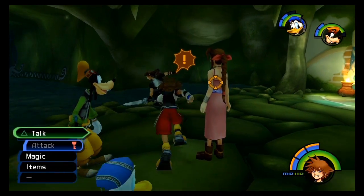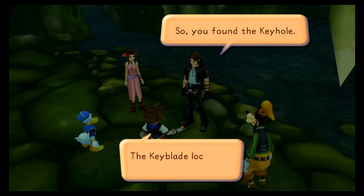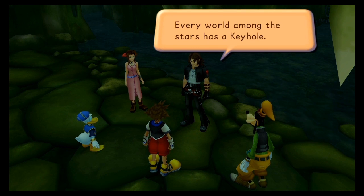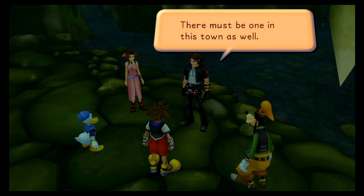And also Aerith. You talk to Leon and he will basically tell you about the gummy and what it's capable of, what you need to do. It also gives you some back story about the game — you know, it continues the story basically.